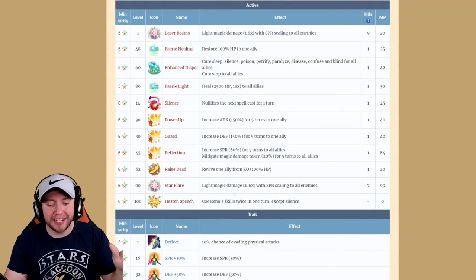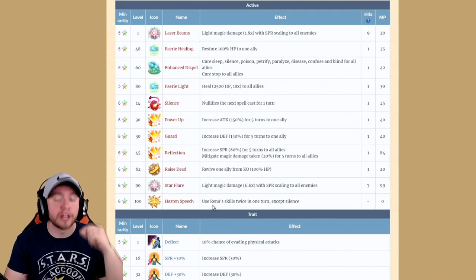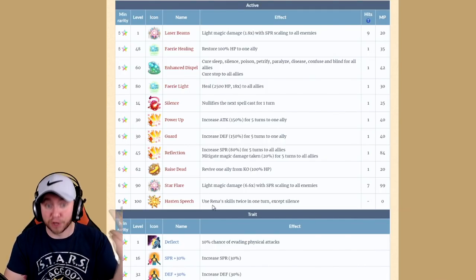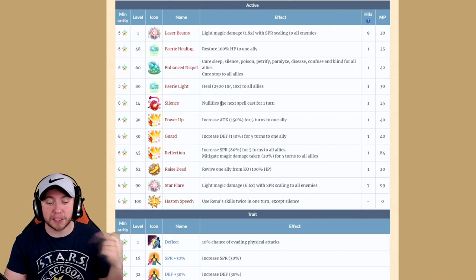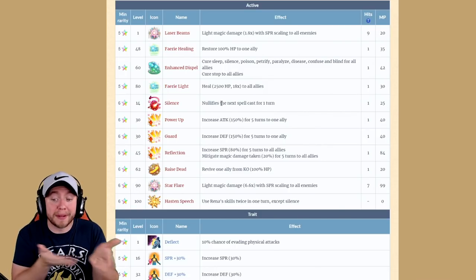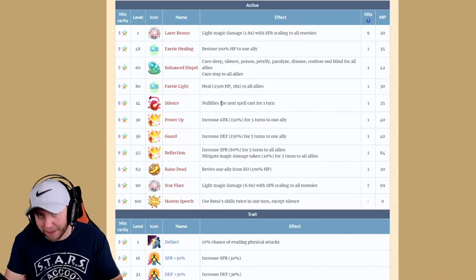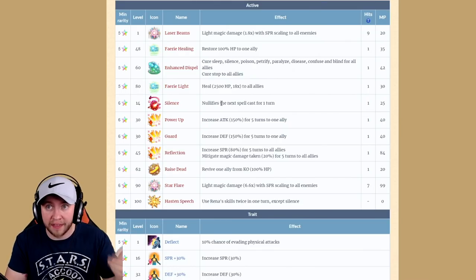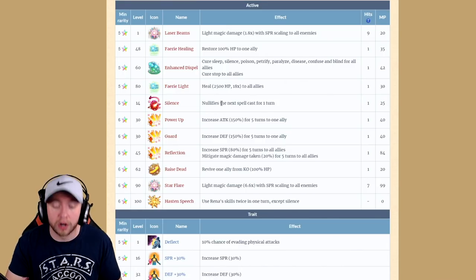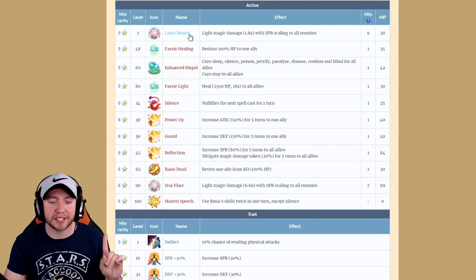The first thing I want to announce before going through her kit is the passive Hasten Speech — Reina can use her skills twice in a turn, except for Silence. Silence nullifies the next spell cast for one turn, similar to Sealing Blade with Celeste. You can cast it anytime you want, just not twice in a turn. It doesn't cover all magic spells but does work sometimes — I actually used it in the Brachiosaurus fight.